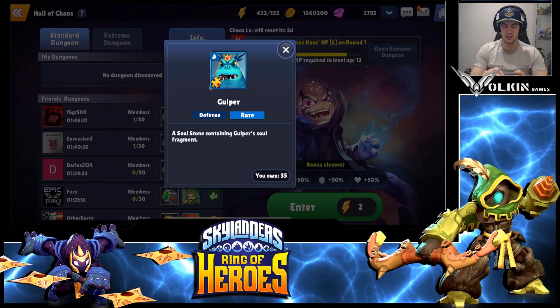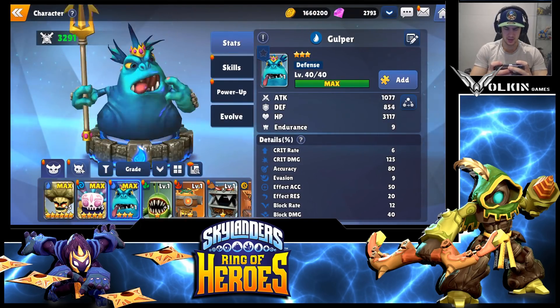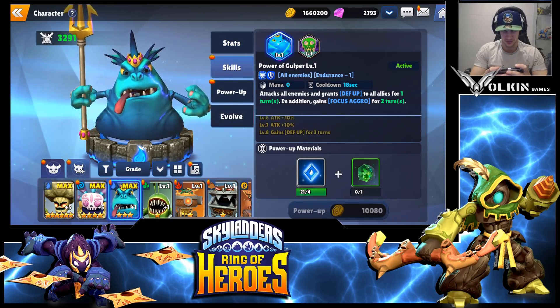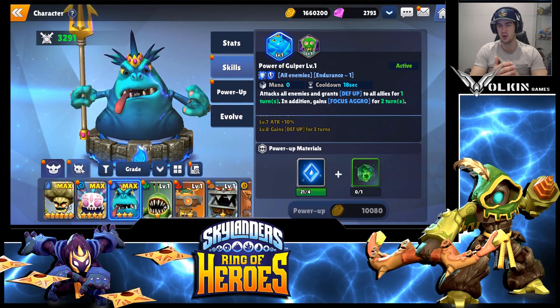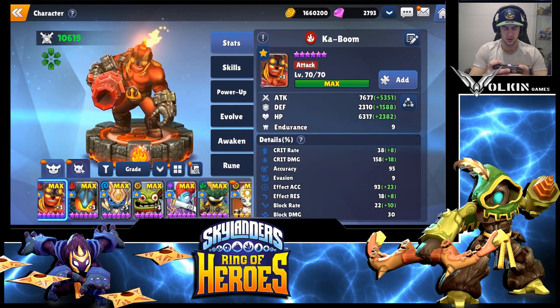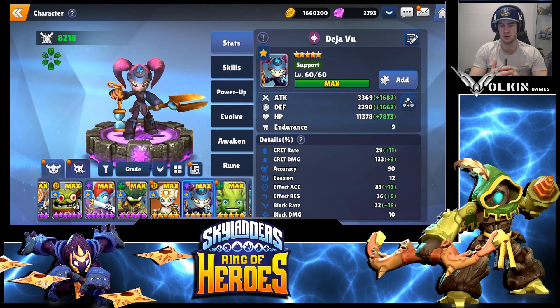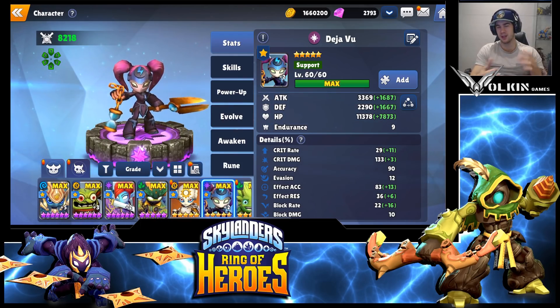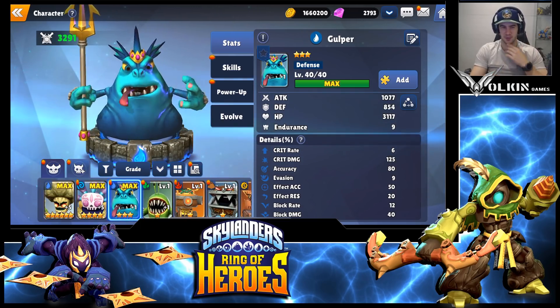Gulper does need a lot of skill ups to get to the point of being really useful. If you look at him, you really need max skills and there are a lot of skills to put in. Obviously I have no gems so no skill stones, but if you get a three-turn defense buff I feel like he will be making a lot of B10 teams work. I've been working on a Kaboom, Ningenie, and Deja Vu team — it works really well and I can get the boss down to about 25% health. Once I get a few better rune upgrades I feel like it'll be really solid with a Gulper, but I'll talk more about my B10 team in a minute.